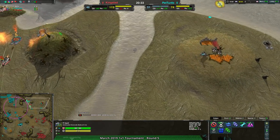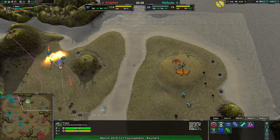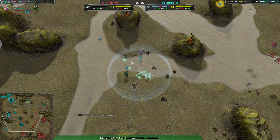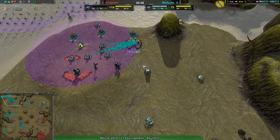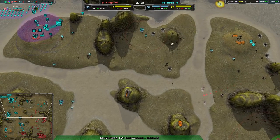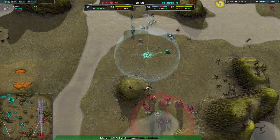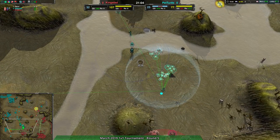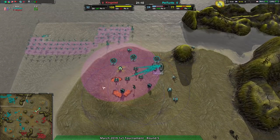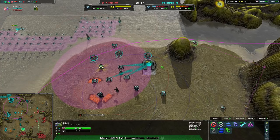With enough reclaim coming in, Pet Turtle is able to hold on reasonably well — it's just a question of how they're going to attack. How are they going to deal the damage? Kingstead is also reclaiming quite a bit in the northeast that Pet Turtle actually had control over and didn't take. Pet Turtle has 40 metal per second, about the same as Kingstead, and they're doing a decent job keeping Kingstead's forces from getting out of hand. But what can be done as far as actual assaults? There's a bunch of Stardusts — get a Lance, push it in and wipe out everything.